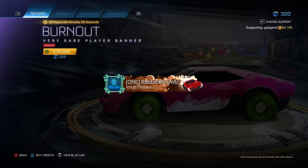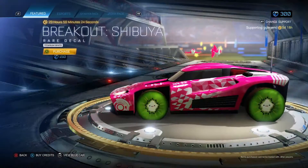We have Burn Out, very rare player banner in crimson. I mean, it looks okay — I've seen better color schemes for it though.